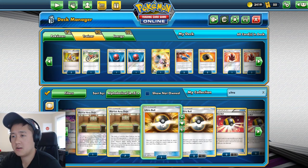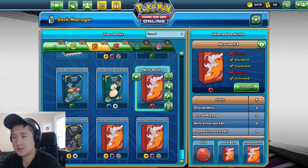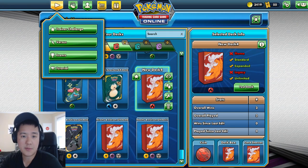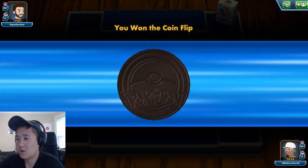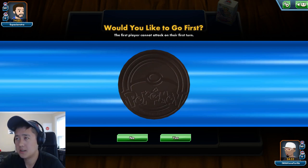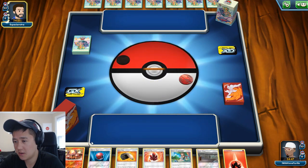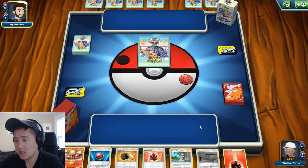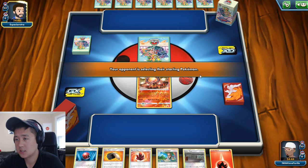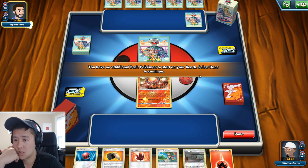The Cherish Ball is obviously much better but it can't search off the Volcanion, so this might help us out with our turn one starts. Alright, we found a match. Our opponent is running a whole bunch of stuff — maybe Garchomp Kirtina. Very good start for us. We should be able to Cherish Ball for the ReshiZard and use Fire Starter.